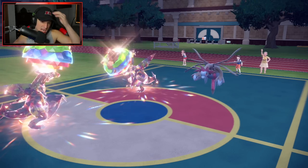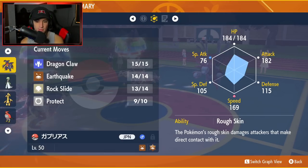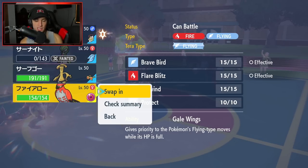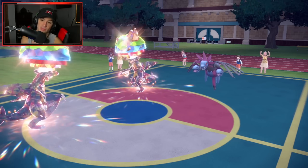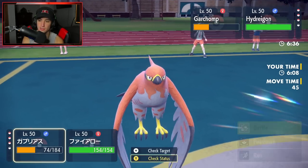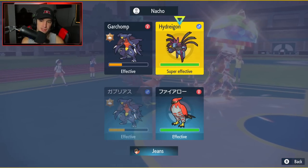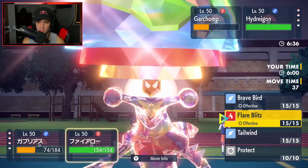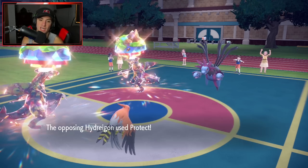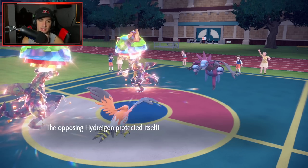Now I can bring out Talonflame. My Garchomp at 169 speed — I think it's faster than all of them. I'm going to set up Tailwind — speed control is our friend here. From here I could pop Dragon Claw, but I can see Hydreigon protecting. I'm just going to target down this Garchomp. He did protect the Hydreigon slot, so that was a perfect call — Garchomp is not going to double protect, and Hydreigon had a chance of protecting.